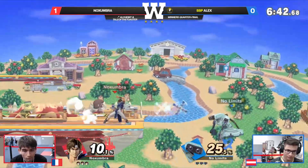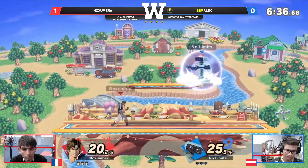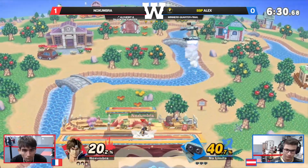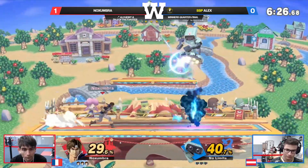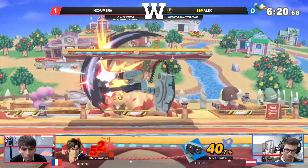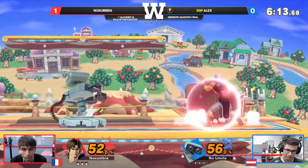Getting the grab — that's the first throw we've seen this entire set. Down throw or forward throw, it's a Smash classic. The gyro finally lands its mark; it's been a while since we've seen it properly connect. But Alex, every time he thinks he's found the way in, Noxumbra just does the next thing and keeps walling out. This is close in terms of numbers — it doesn't feel it. In fact, Alex is winning at the moment, but Noxumbra's moments of pressure have felt just that little bit stronger.